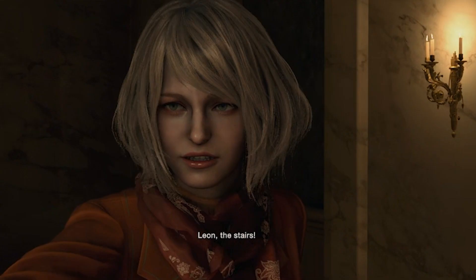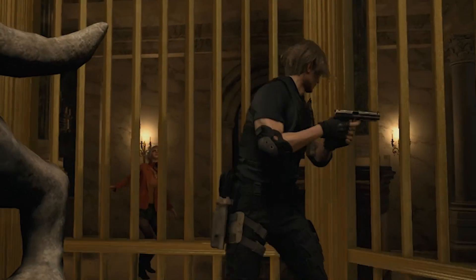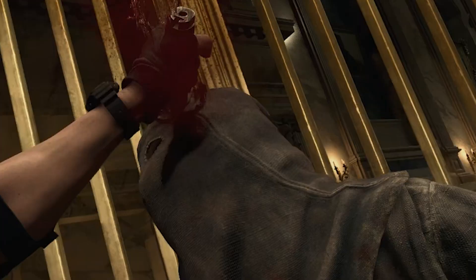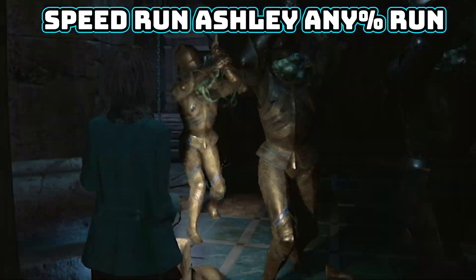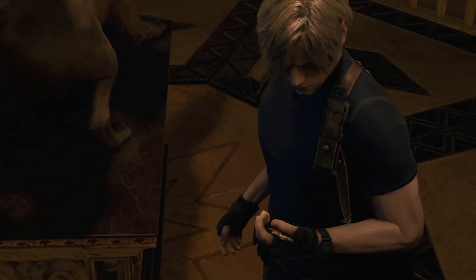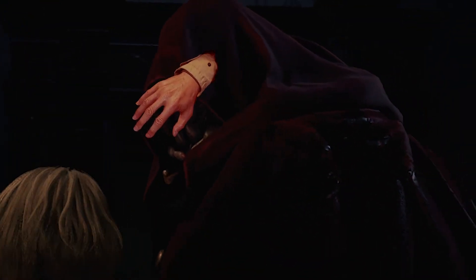I put all the heads on the statue and suddenly a bunch of guys come through the locked door. One of them pulls a lever, putting me in a cage and separating me from Ashley. I tell Ashley to run while I pull off some real cool John Wick moves. Now we take control of Ashley, but since I know how to speed through this section and there's no crafting needed, I'm just going to skip over it.